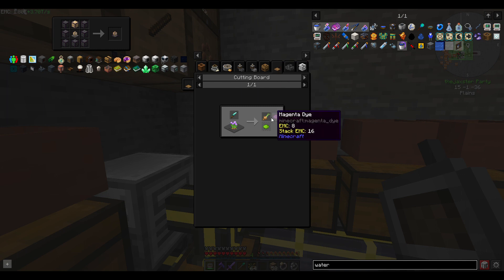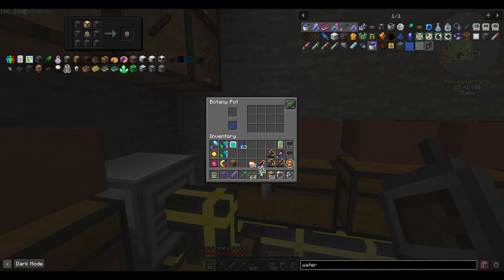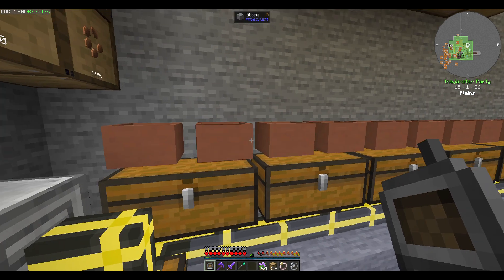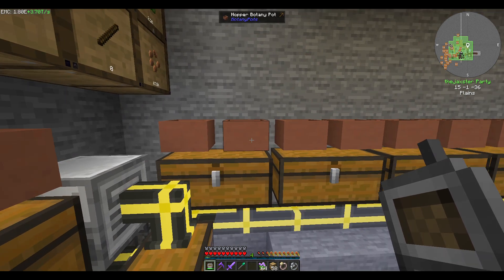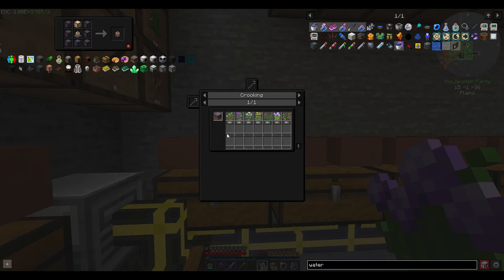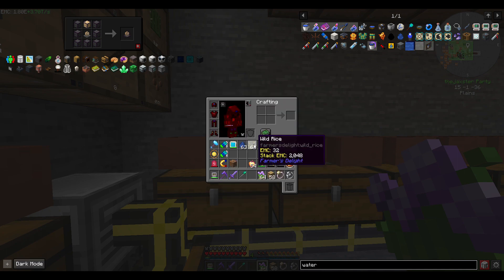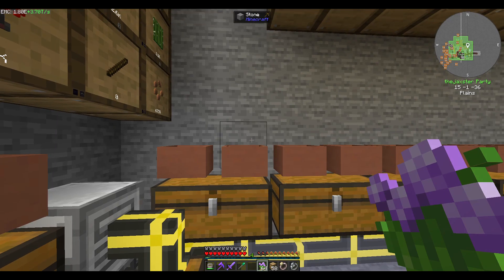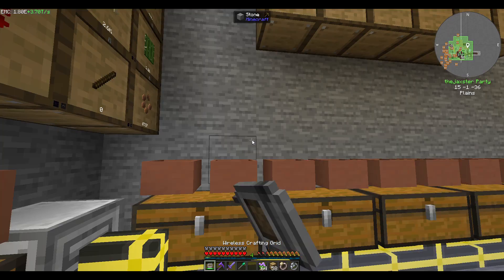Oh okay, maybe we don't need to grow those. We just need to dice them up, and since they have EMC we're pretty much done with them - okay, that makes it easy enough. The rice is really what I want to check. It doesn't seem like it uses water. Let me take a look and see what it uses in the recipes. If we go in here and press R for recipes - rice.